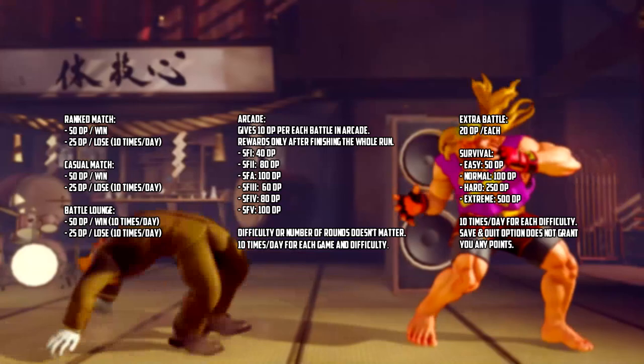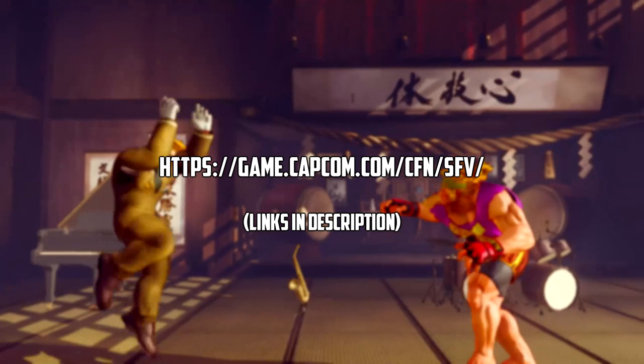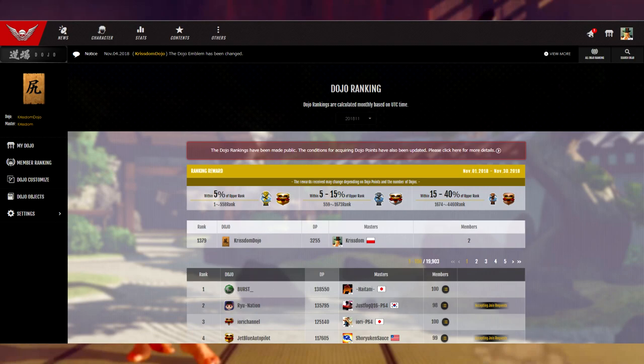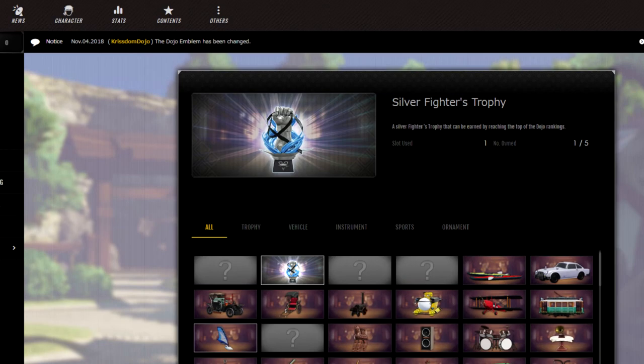Lastly, let's talk about the reward system. In order to find out where all your precious dojo points are going, you will need to go to the Capcom Shadowloo website. Right on the dojo page you should be able to see your own points. To check on the rewards, go to all dojo ranking — there you can see the objects and emblems for gold, silver, and bronze. They will be rewarded automatically at the end of each month depending on the rank of your dojo. The rewards will be added to your inventory straight away, and you should be able to see them in dojo customization or dojo objects, letting you put your trophy in your dojo for everyone to see.